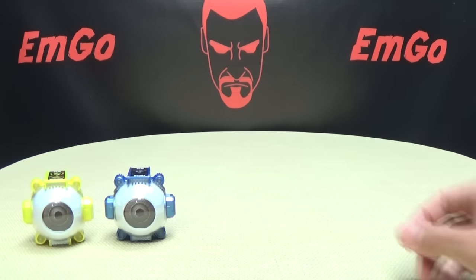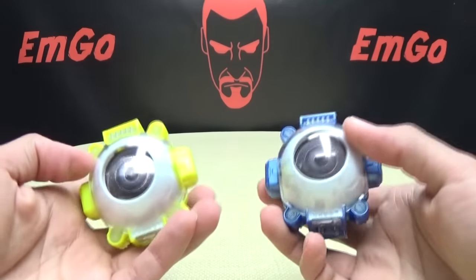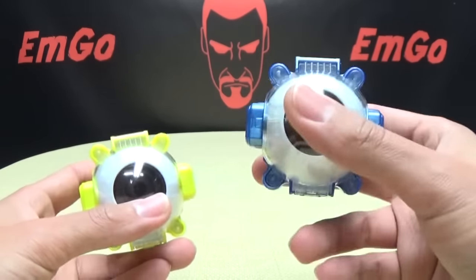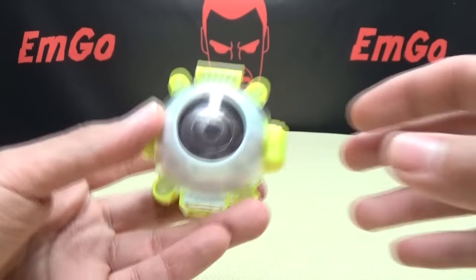First, we will take a look at the included Ghost Icons. We do have two new DX Ghost Icons here — we have Goemon and Ryoma. So we will take a look at Goemon first.